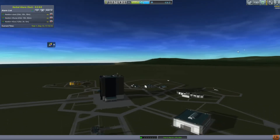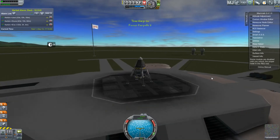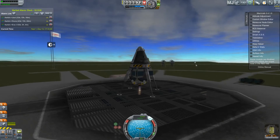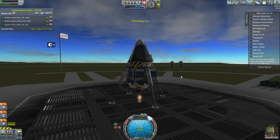The next thing I'm going to need to get is the science center, because I need to be able to use more than a hundred science — I'm running out of things to research. Anyway, this is my thing I'm working on. You might be able to guess what it is. And this is, of course, a lander.